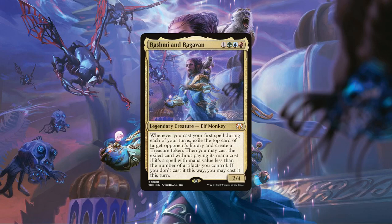In the event we can't cast it for free due to not having enough artifacts in play, or simply hitting an X spell we don't want to cast for X equals zero, they also give us a second opportunity to hardcast that spell before end of turn, with the treasure helping us pay for any mana outside our slice of the color pie. Based on their abilities, Rashmi and Raghavan appear to be a commander that cares about artifacts to enable spell theft, aiming to get lots of artifacts onto the battlefield so they can eventually cast any spells hit off opponents' decks for free.